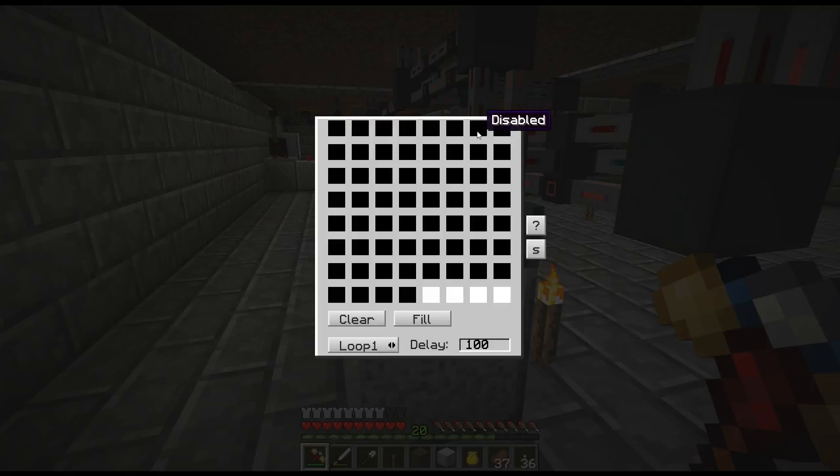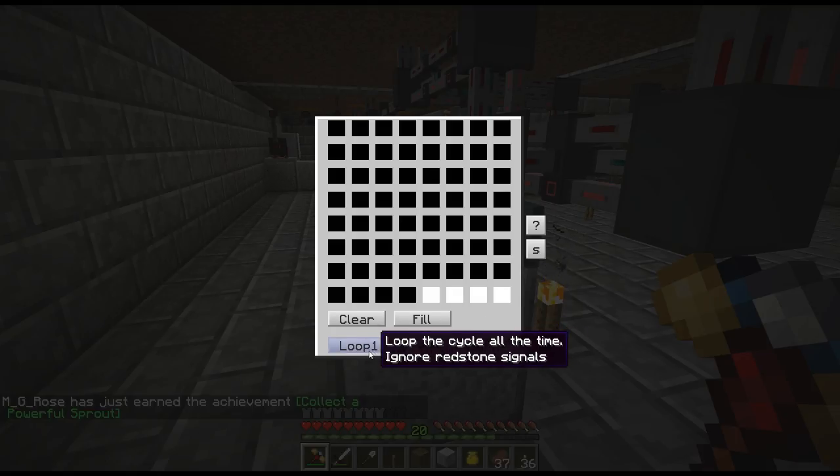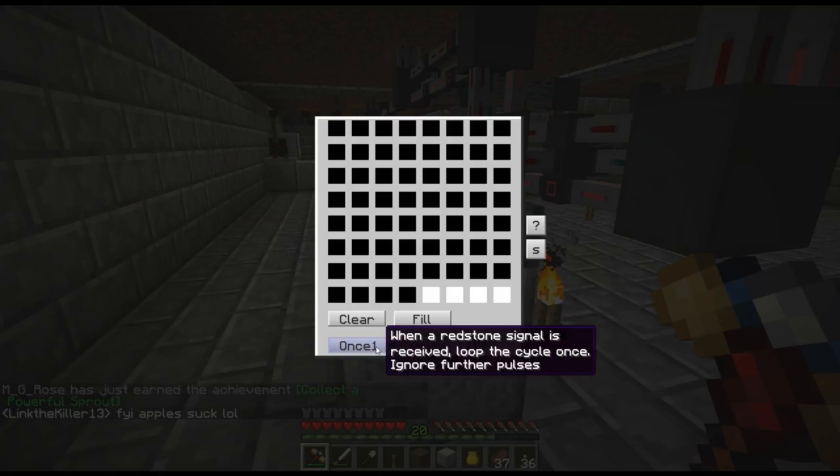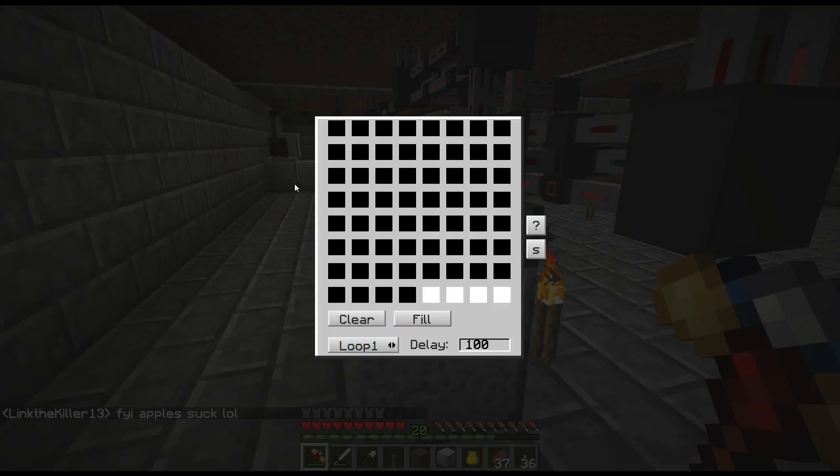Every black square means it does not emit a redstone signal; every white square — you can toggle them on or off — does emit a redstone signal. Down here you have loop, loop two, loop three, loop four, step, and so on. I'm going with loop one — loop the cycle all the time, ignore redstone signals — so this thing just cycles through the 64 boxes over and over.